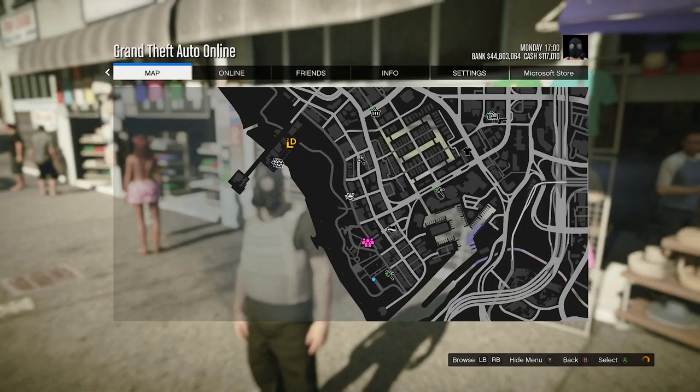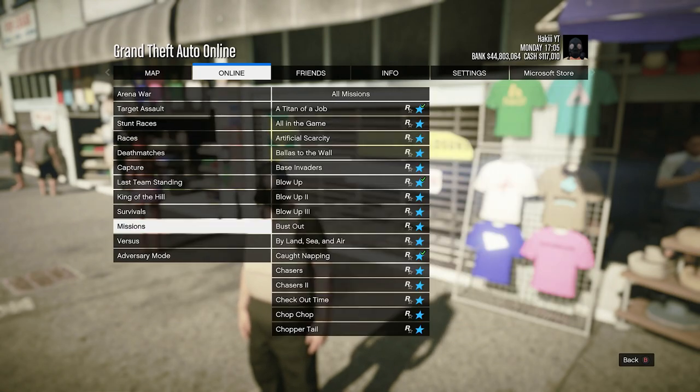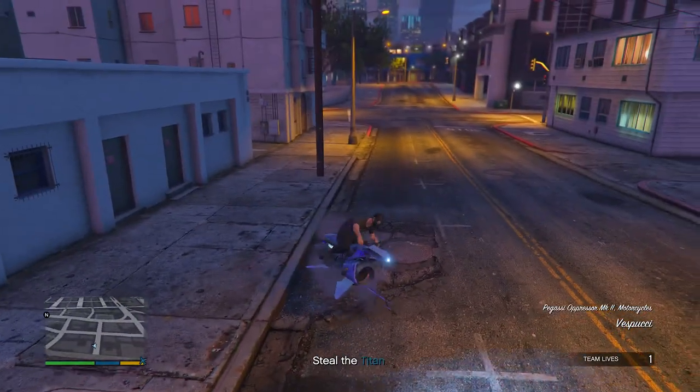Once you've done that, press pause, go into online, go into quick join — or whatever it is on last gen — play job, Rockstar created, then go into missions and start up a Titan of a Job.